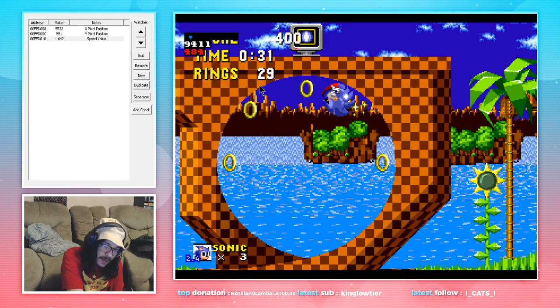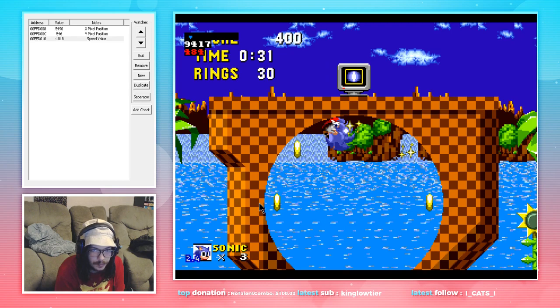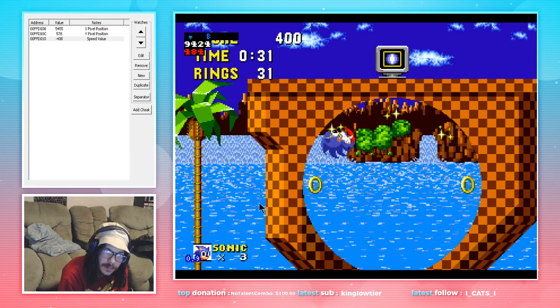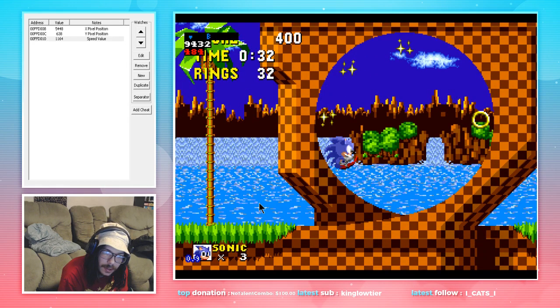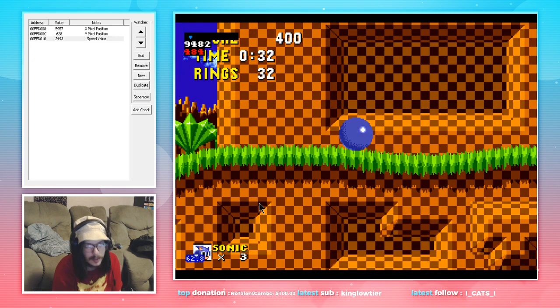Once Sonic gets right around here we're going to jump and land in this later half. You see we go over to the apex of the circle, start going down, hold full jump — and if I didn't mess that up we will get through here. Yep, see, we're going at perfectly fine speeds.